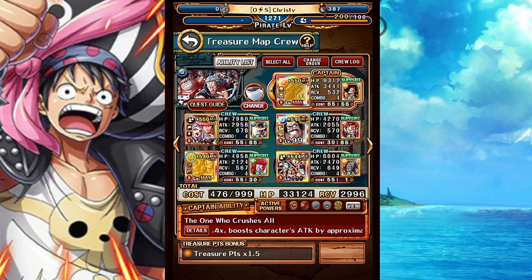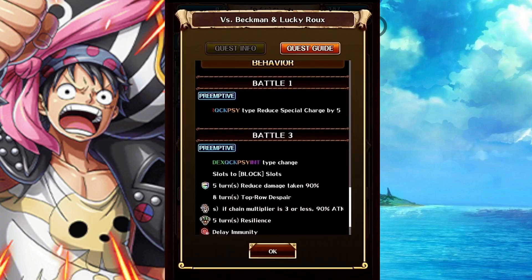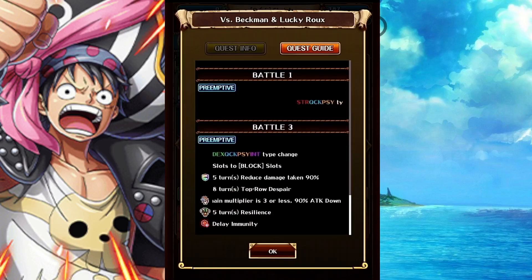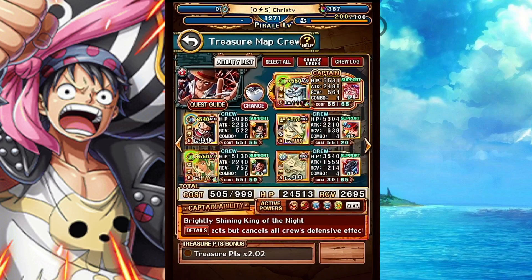Sengoku will get rid of resilience and damage reduction. There's no ship bind on this, but he gets rid of resilience and the damage reduction. And Bullet is obviously going to be hitting the hardest because he has top advantage.